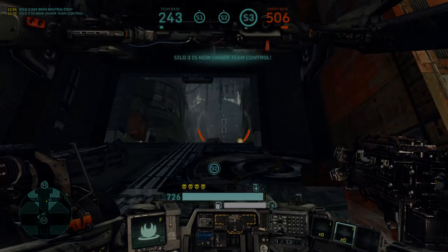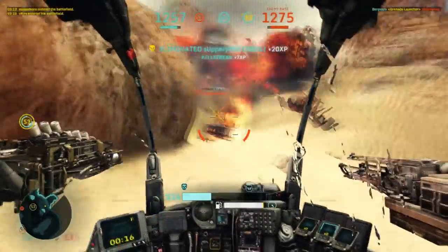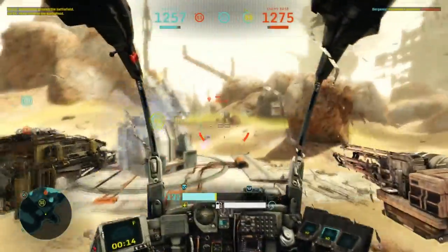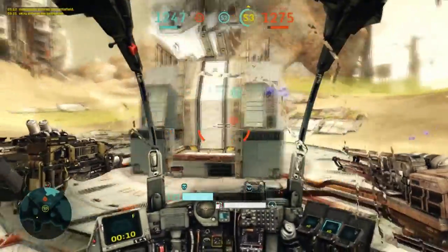While the death ball is almost always the most viable strategy in TDM, you can easily be outplayed by the enemy team in Missile Assault if they keep spreading out to capture the other two silos, thus dealing more damage to your base.